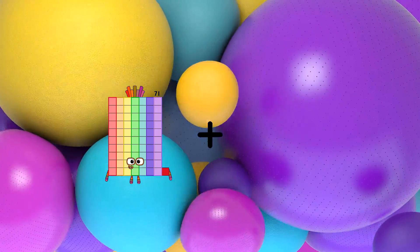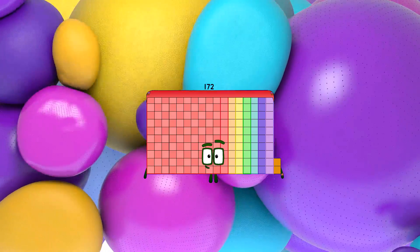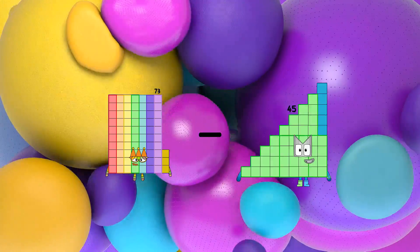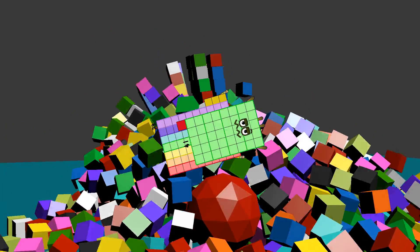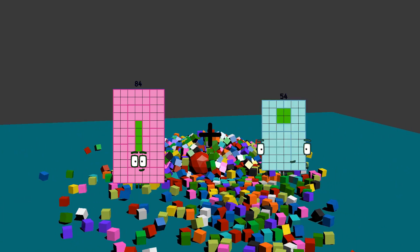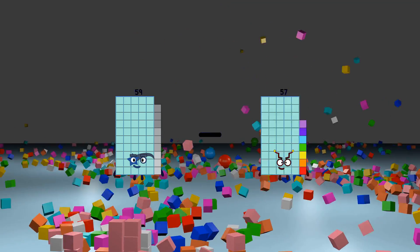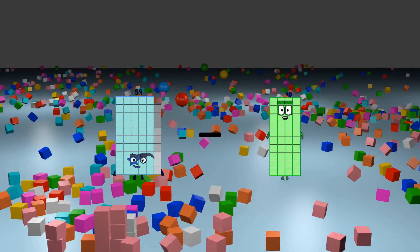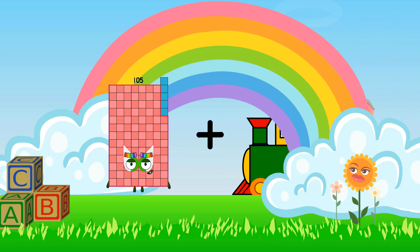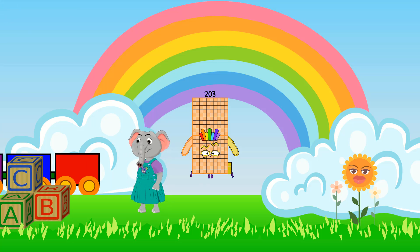71 plus 101 equals 172. 73 minus 41 equals 32. 84 plus 14 equals 98. 59 minus 40 equals 19. 105 plus 98 equals 203.